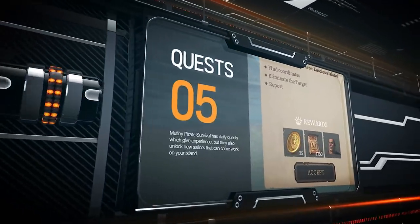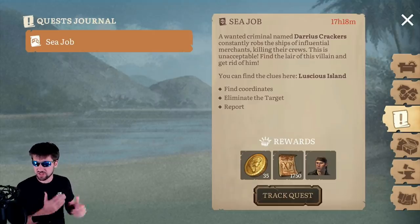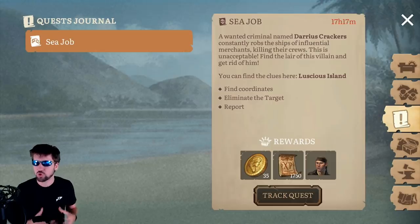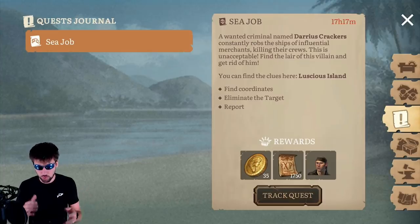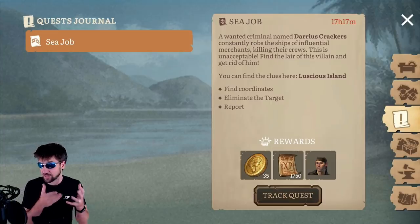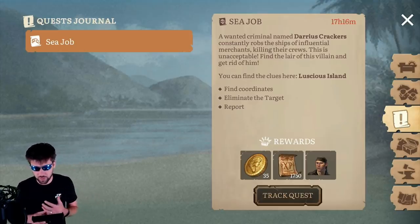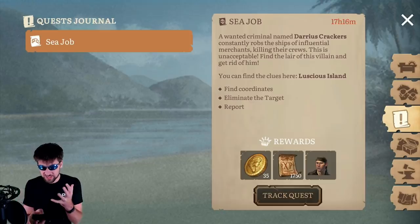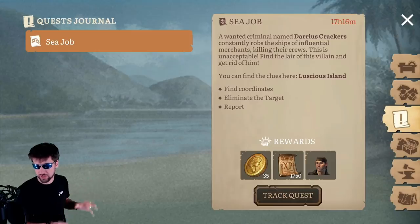My fifth tip is how the quest system works. In Mutiny Pirate Survival, after completing some of the early tutorial quests, you'll be able to go to your dovecote workbench and find quests available on the islands. These usually involve things like finding map fragments, which give you coordinates to find a boss you need to kill, and once you kill him you get all the rewards from that quest. These quests are crucial because they unlock the ability to get new sailors, which you can switch out in the sailors menu.